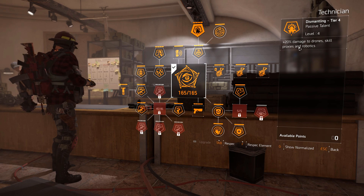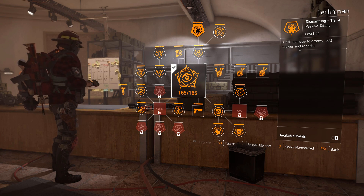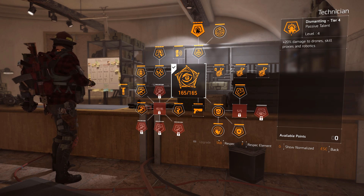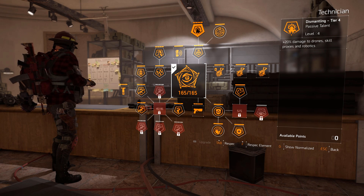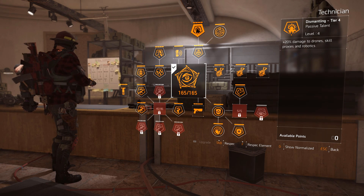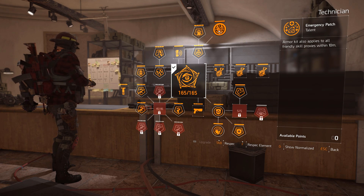This is very nice — 20% damage to drones, skill proxies, and robotics. We're going to be using a certain exotic pistol, which is a D50 variant, that gives you a lot of damage for hitting hostile weak points. You're going to get a lot of damage from that. I'll explain all my decisions for using certain pieces in a minute.